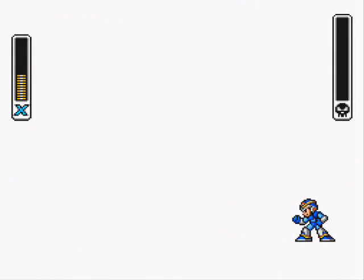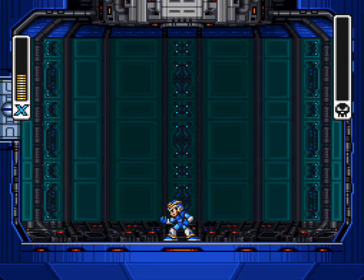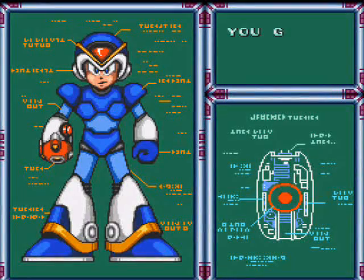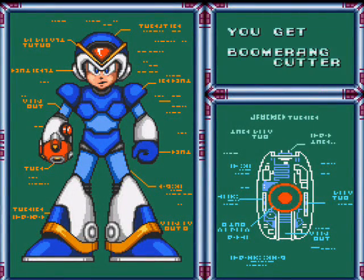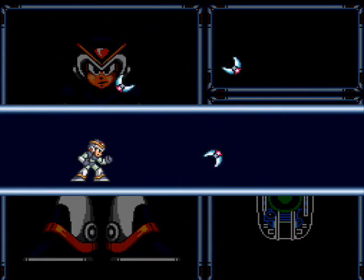So now I have his weapon, which purely from an item standpoint is quite nice to have. His weakness makes him prophetically easy — you literally just stand on the walls and shoot. But you will see when I get to the fortress stages, which is when I will use weaknesses against the bosses. But for now, for challenge reasons — Mega Buster only.